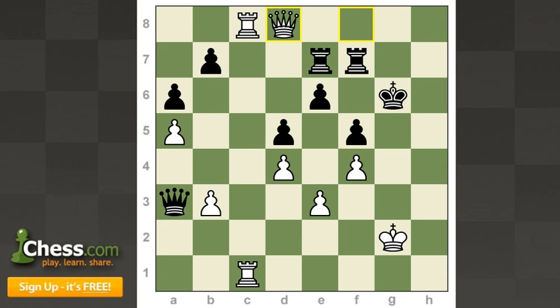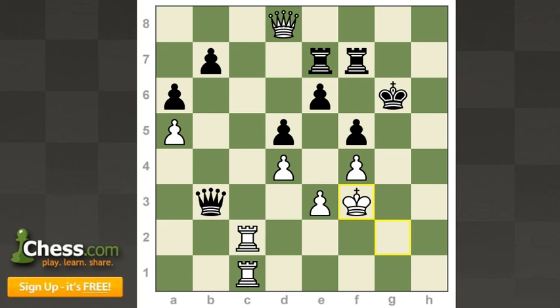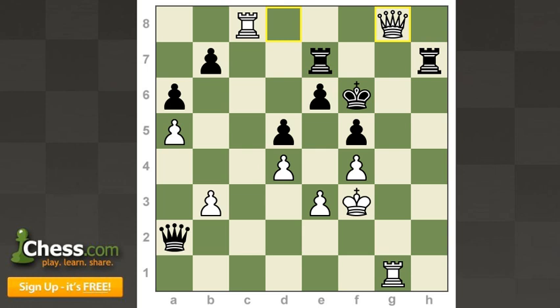Kamsky played rook f7, queen d8, rook h7 — there's really nothing to suggest for black. If they play queen b2 check, white can simply block with queen b3, king f3, and white is threatening rook g2 check with checkmate soon. The game ended rook h7, rook g1 as promised, queen a2 check, king f3, king f6, and queen g8. White's pieces are surrounding black's king with no escape, and black has no counterplay. Kamsky played rook h3 check, rook g3, he captured, queen takes, and Kamsky decided to resign.